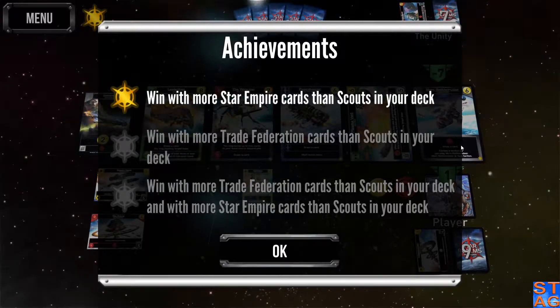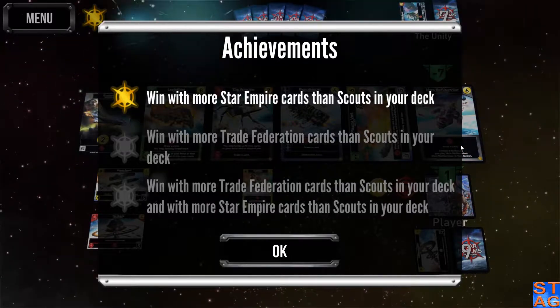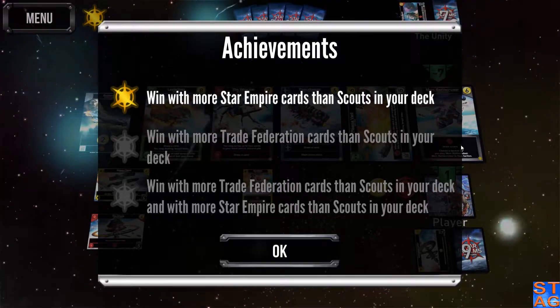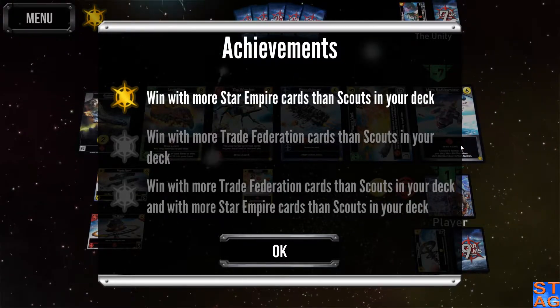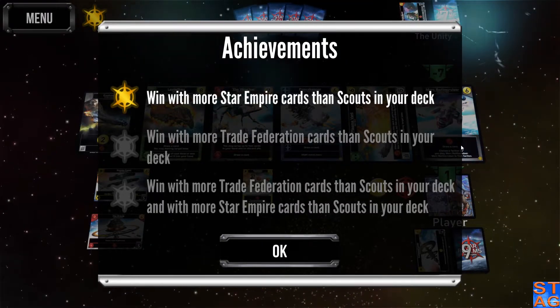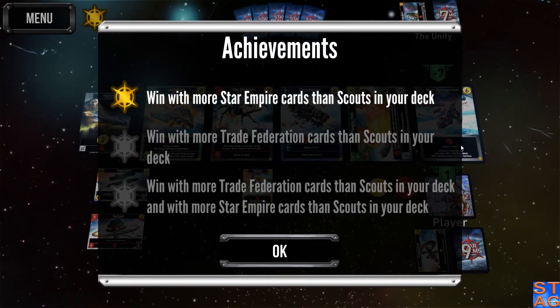Even though I did not get all three achievements, you can of course go back and play this mission multiple times to collect all the achievements that you may have missed. That is going to wrap it up for my second attempt at Mission 5 in Chapter 12 of the Star Realms campaign. Check back tomorrow to see how I do going up against the boss — the Unity Hive Mind.